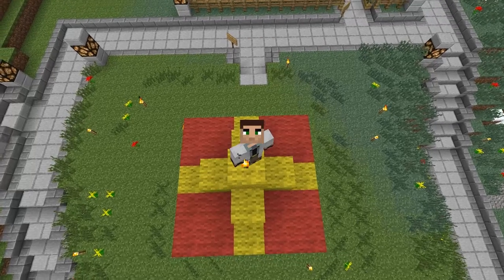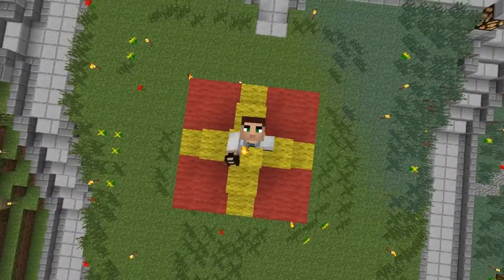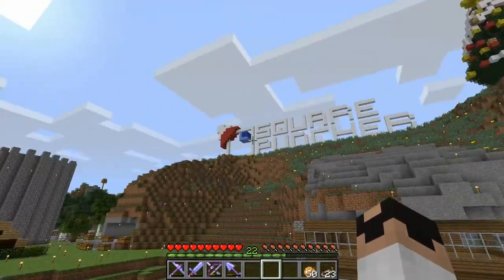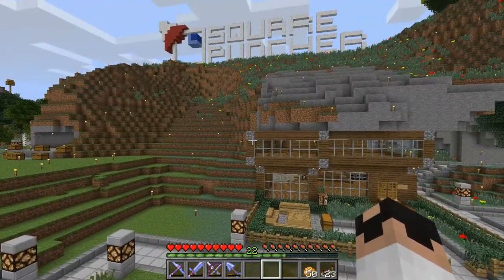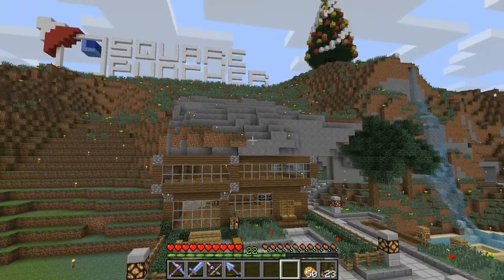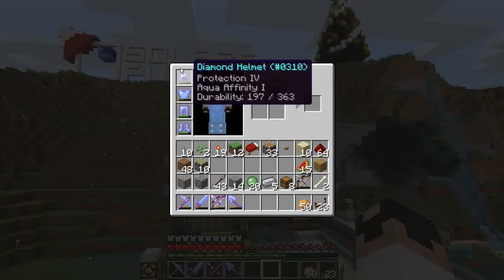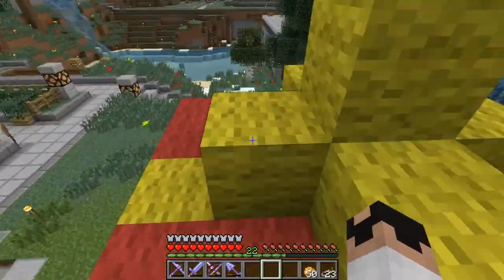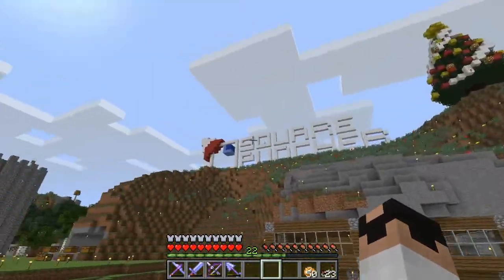Hey, what's going on guys, it's Scoop here and welcome to episode 50 of the Minecraft Squarepuncher server. We're doing something very special this episode. I've wanted to do this for a long time, but since we're on episode 50 I thought it was a special occasion. Let's go back to the old world, look at all the things I've built, and then some of the people who I've gotten closer to — we can go look at their builds and see what they've done.